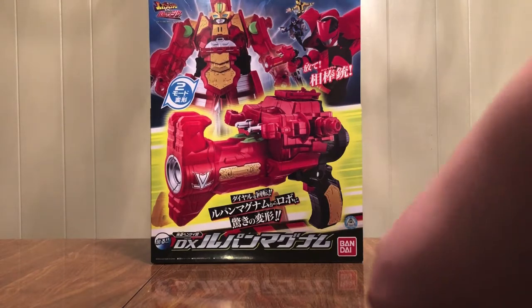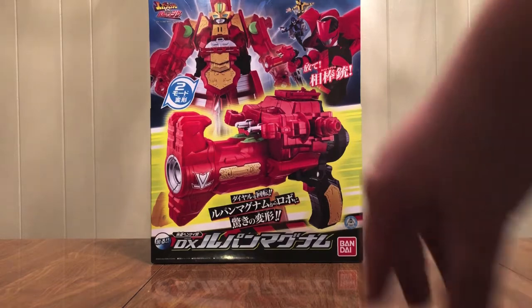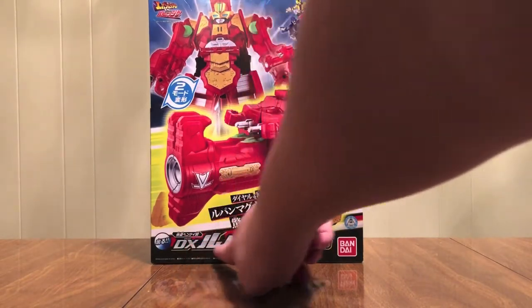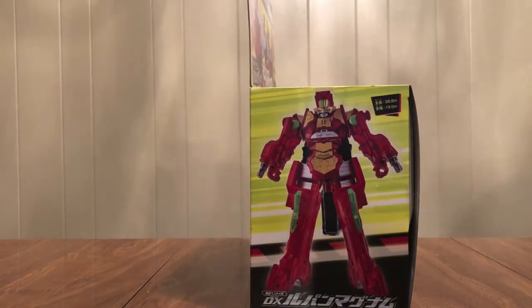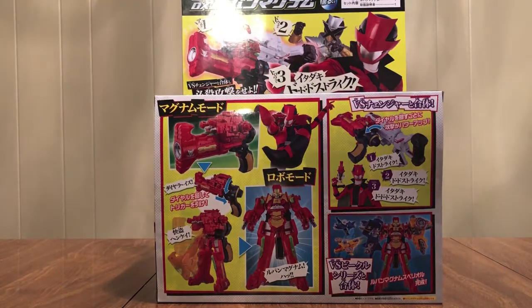This is another piece of the collection. It's the most powerful item and the Lupin Rangers have to go through a test to earn it, which Lupin Red passes. It has two forms: a gun mode and a robot mode. There's the show logo. Keisatsu Henke-Ju DX Lupin Magnum — it's got sounds! On the side is Lupin Red wielding it, and there's the gun on this side. You can see the robot mode. On the back, for some reason, Lupin X is there.